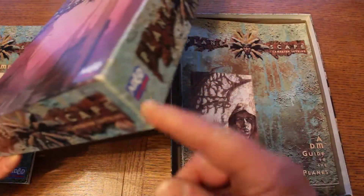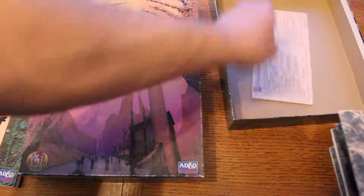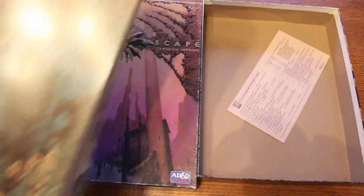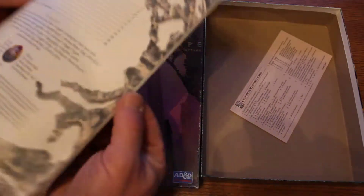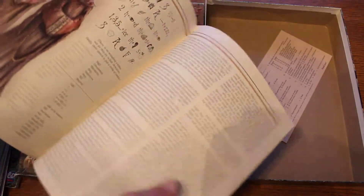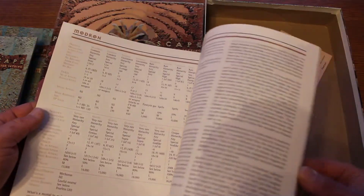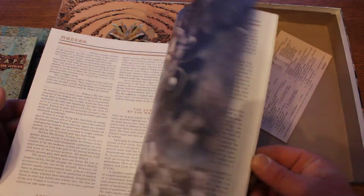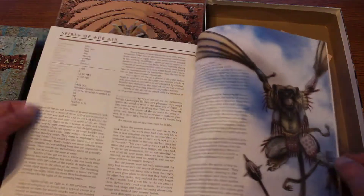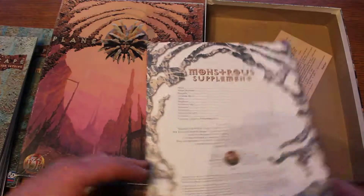We'll be careful opening it so we don't break any of the binds. Inside the box we have a customer response card. This is the Monstrous Supplement — it's thinner than that original one. I haven't compared to see if they share any of the same monsters. The mall drones — they just came out with a bunch of minis for that in their last pre-painted release. Spirit of the Air — we did see that art on the other one, so maybe there are a couple of duplicates.